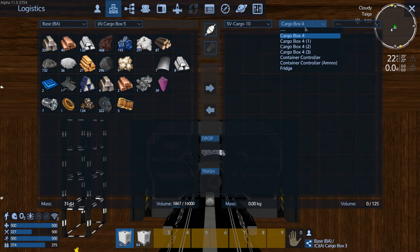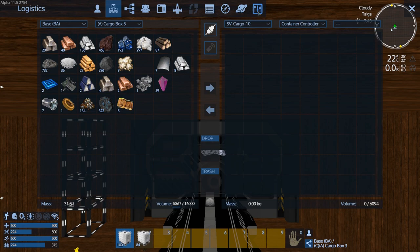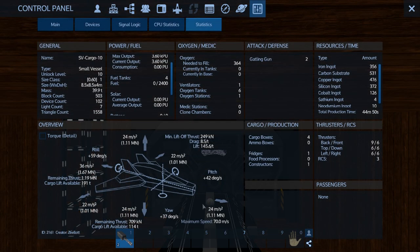It has four standard cargo boxes - the only reason I put them in is for the slots, not the weight capacity. It's got a decent-size controller with 6K, decent-size ammo at 625, and then a fridge. That's its storage capacity. Realistically if you fill up that 6K one it's probably going to be maxed out in weight anyway.